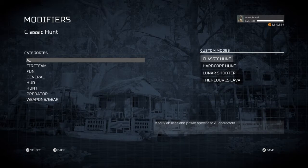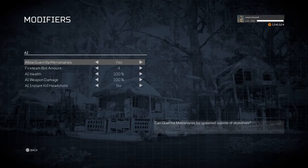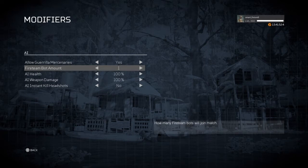You go into the modifiers and you select AI, and you can remove them, limit them, or just limit the amount of bots. So that was very gratifying finding that. Sometimes you might not want all four bots with you, so it's interesting that you can do that.